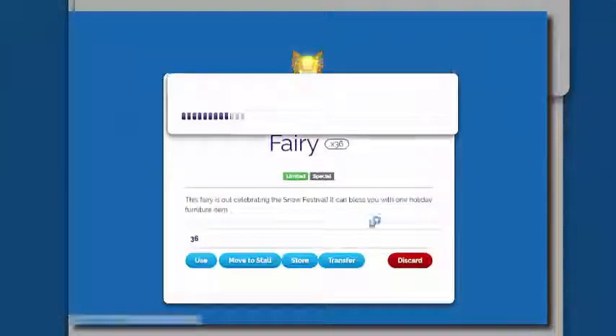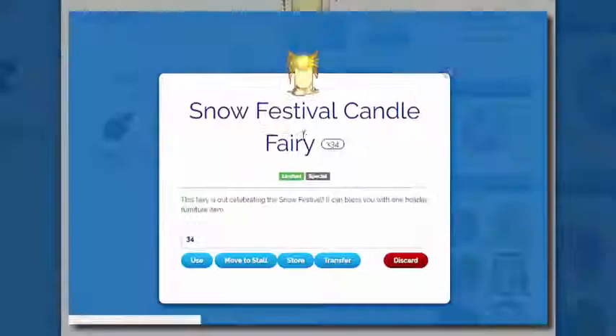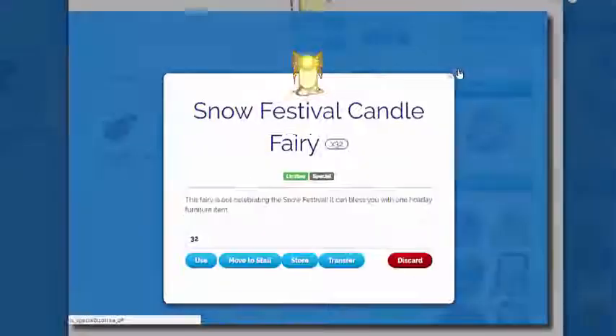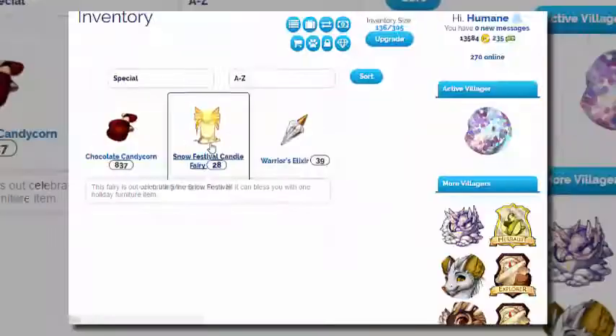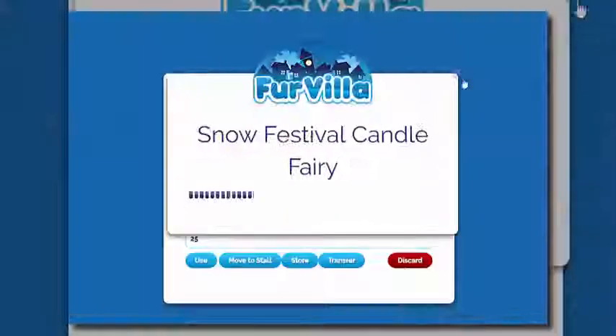Snow festival candle fairies give you one festival furniture item. Each item can be applied to a house, which you can construct for 10,000 fur cash per villager. A lot of the items cost between 1,000 and 5,000 if you're going to your crafter's shop, which is located in your villager's town hall.